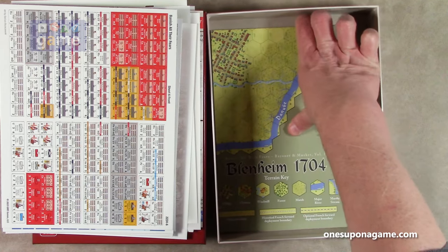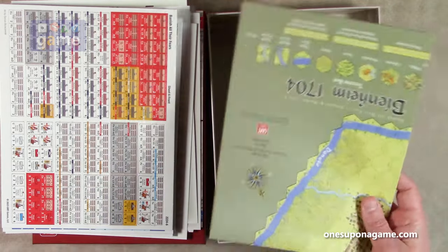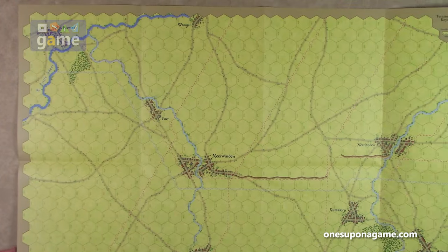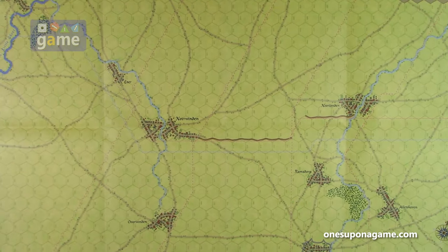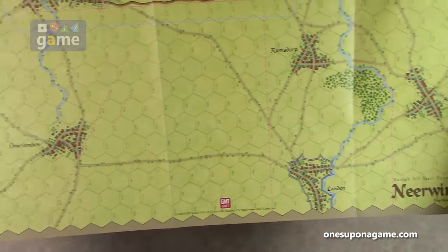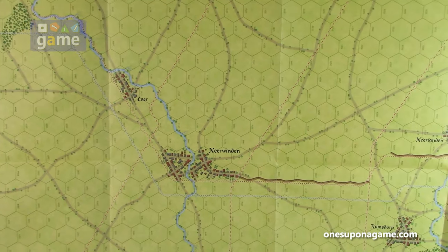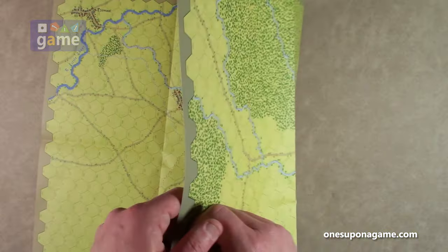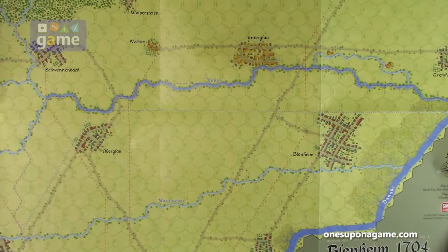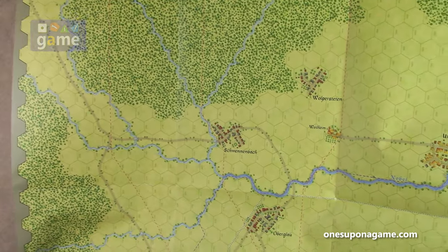Here are the maps. The Nirvinden 1693 map has lots of towns, roads, and terrain — the key is right on the map, with nice artwork and a period font. On the other side is the Blenheim 1704 map featuring the Danube River and forests throughout, which will make the game more strategic.